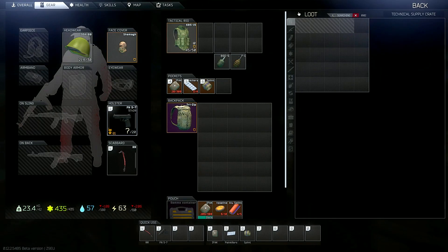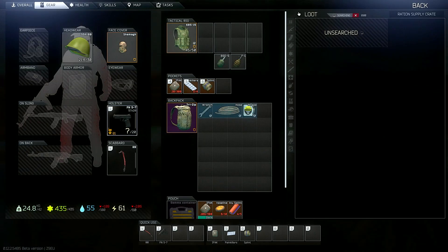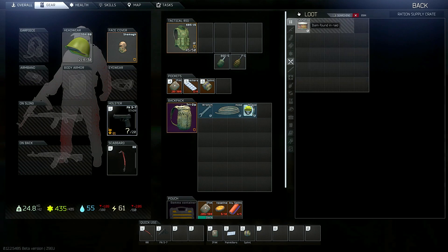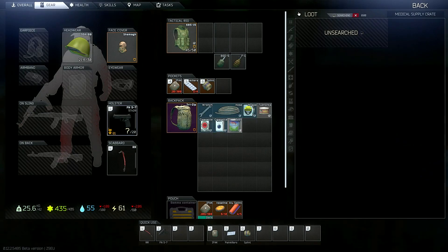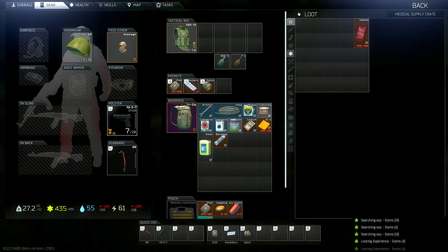Inside the medical supply crates there is a very low chance for Lennox to spawn — that's going to be very rare but it is possible. The technical supply crates have quite a few nice electronics, and the ration supply crates are going to have food and things like that.